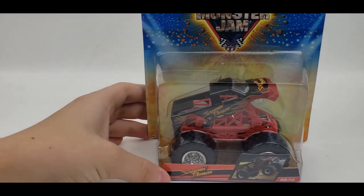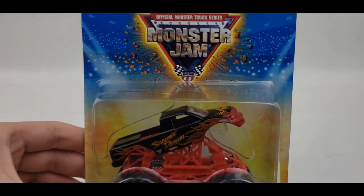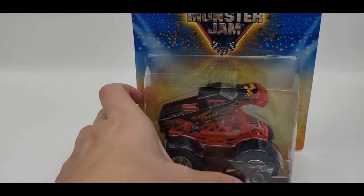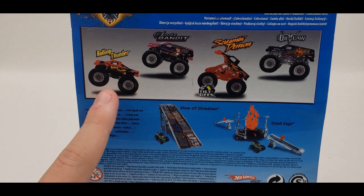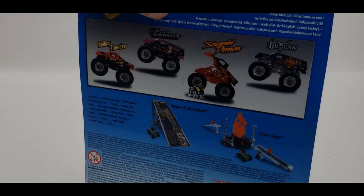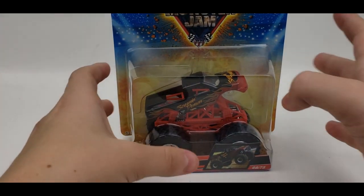I'll start off with Screaming Demon. Here's what the truck looks like out of the package — the package is in very good condition. You can see the Hot Wheels logo, the tilt-offs logo, the old Monster Jam logo, and Screaming Demon with its little picture on the bottom right. On the back we've got Rolling Thunder, Scarlet Banshee, Screaming Demon, Q-Torque, and Iron Ella — I have Iron Ella but might want another since my older one is beat up.